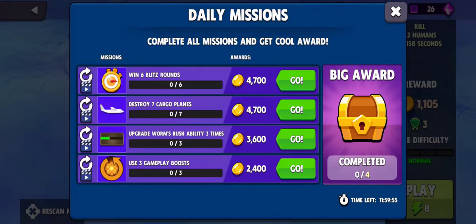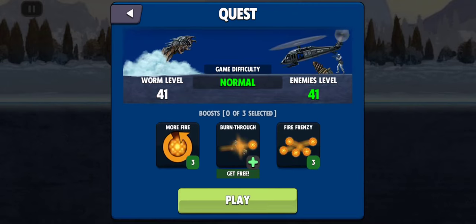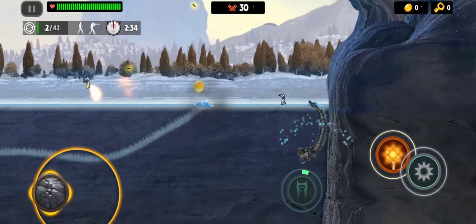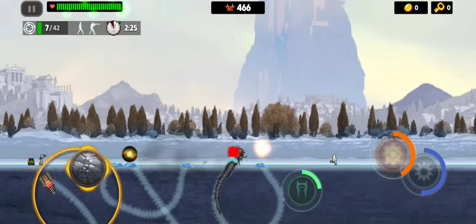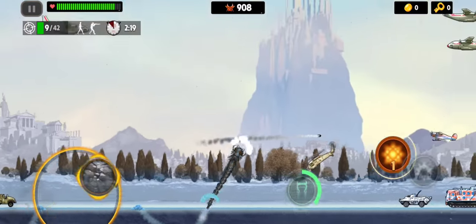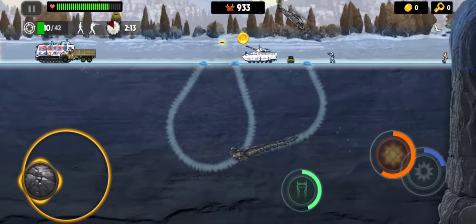Win six blitz rounds, use three gameplay boosts. So yeah, we're just gonna start off with a side quest and then go into the campaign. There's also special power-ups for this game - there's a ton of things, really intricate. This little side quest is to kill a certain amount of armed humans. I am on the second map.